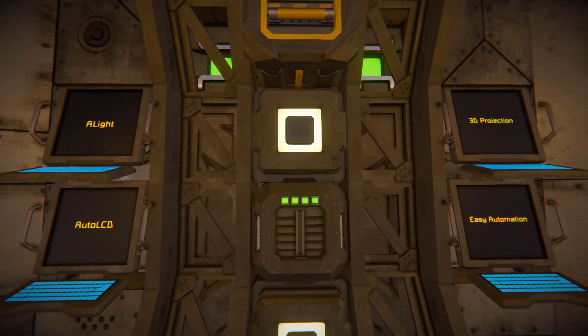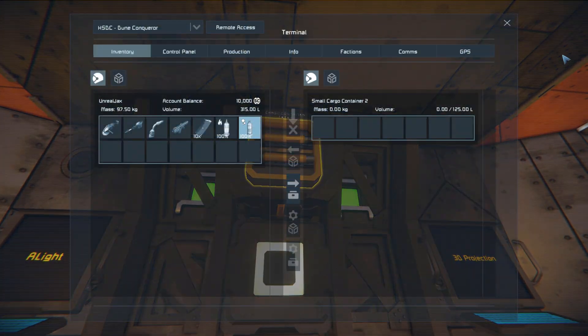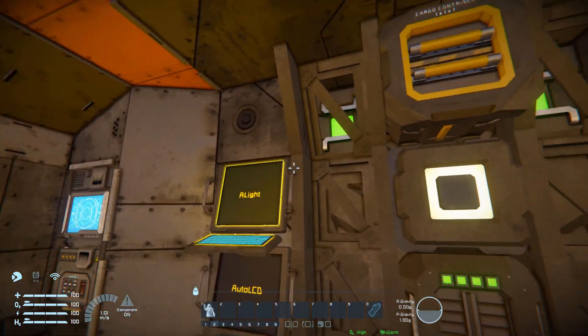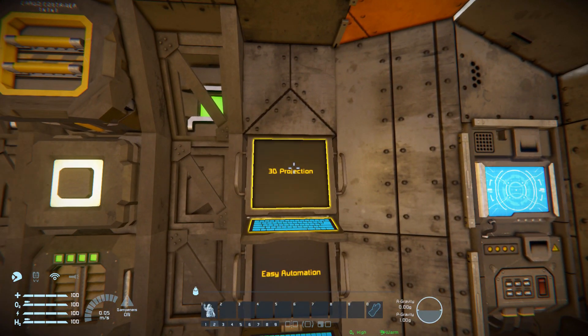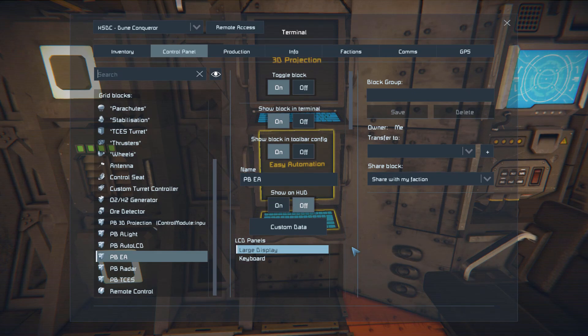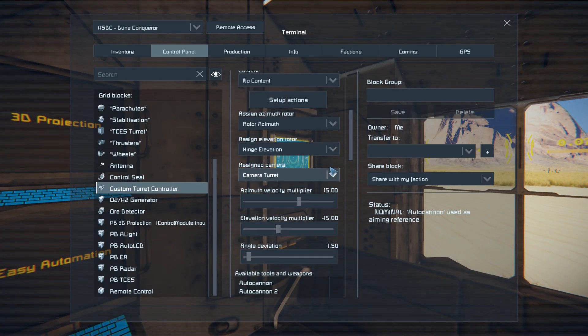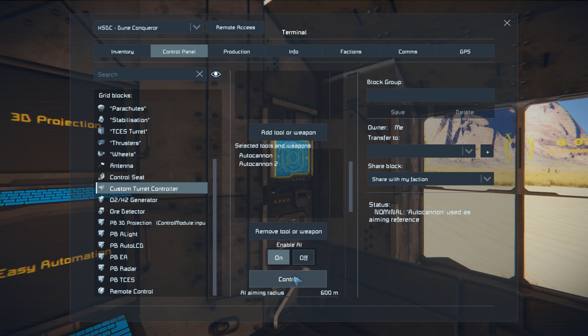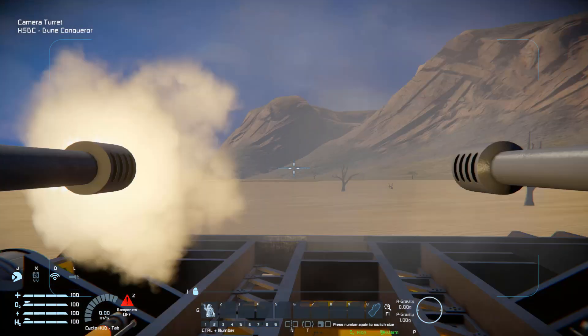Starting right in the dead center, there's a button for our lights. We've got an air vent, a cargo access, a script to control the lights, our auto LCD screens, the 3D projection script, and then our easy automation script. Over on one side we've got a custom weapon controller where we can take over the gun on top — pressing the control button lets us start shooting our autocannons.